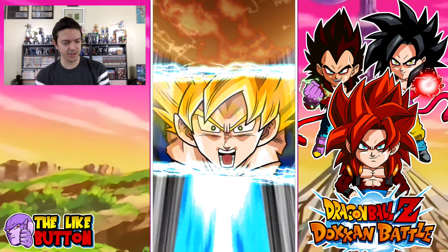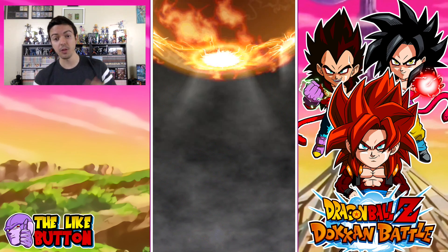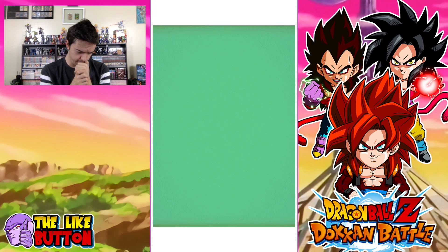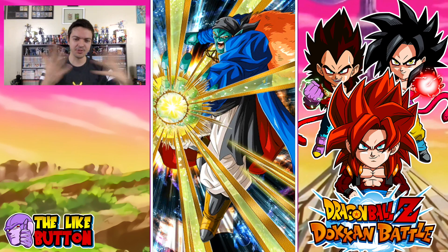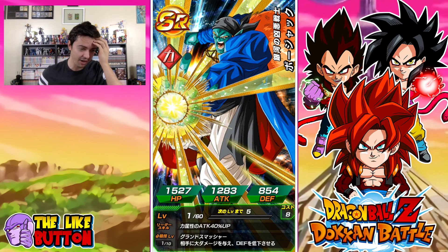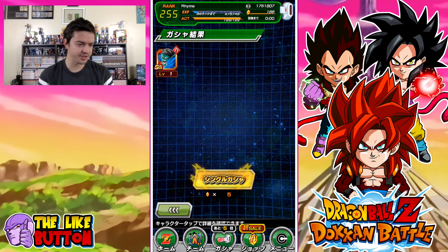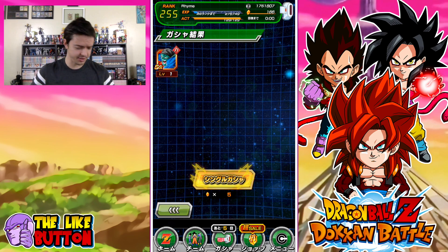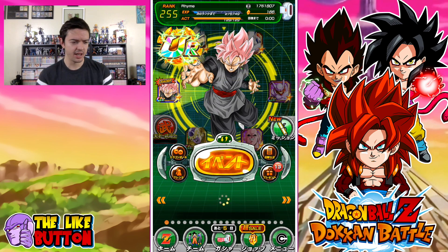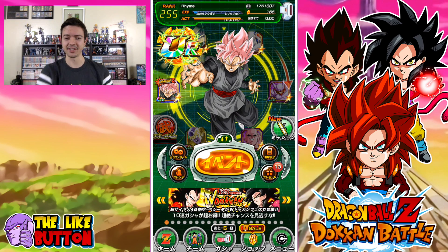Ladies and gentlemen, I hope you enjoyed today's sadness. Tomorrow's part two is going to hopefully have better luck — we're going to go for Goku. Comment below and let me know which card you're hunting between Goku and Vegeta, and I wish you guys much luck. Leave a like, let's go for 9001, and enjoy the rest of your day. I'm sad — I will see you guys tomorrow. Peace.